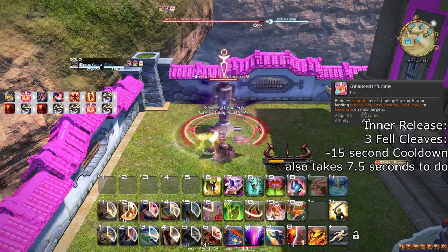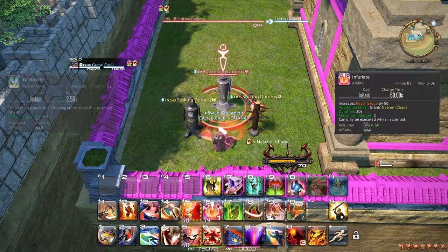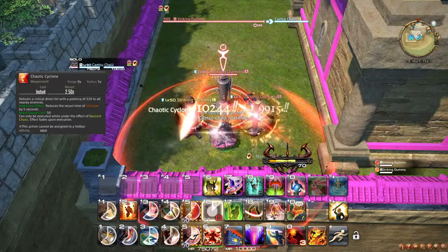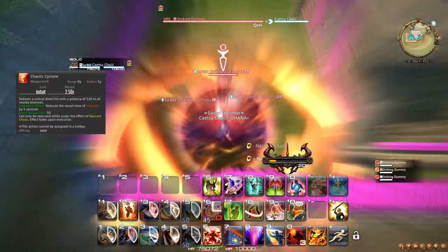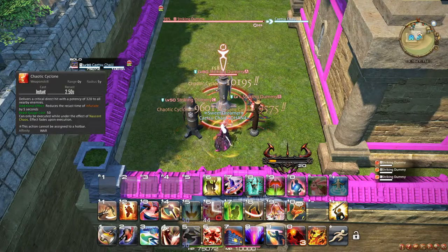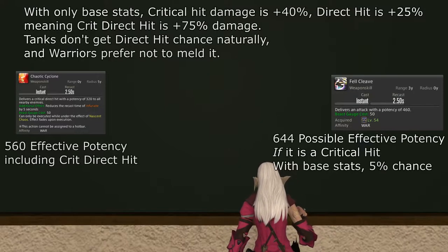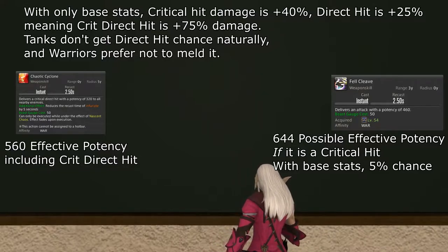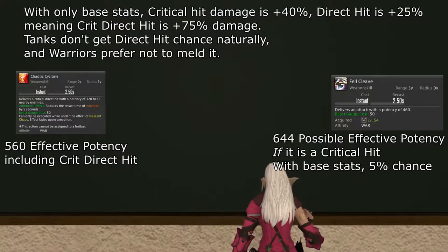At level 72, Infuriate is upgraded to grant the effect Nascent Chaos. This causes Decimate to turn into Chaotic Cyclone, either until you use it or until 30 seconds pass. Chaotic Cyclone is a super Steel Cyclone that is always guaranteed to do critical direct damage, as if it inherently has the Berserk effect. It also inherently reduces the cooldown of Infuriate, just like Fel Cleave and Decimate. On two or more targets, Chaotic Cyclone is better than Fel Cleave. You could also argue that guaranteeing critical direct damage makes the average damage of Chaotic Cyclone higher than Fel Cleave on single target, though Fel Cleave is superior if its damage happens to be critical or a direct hit.